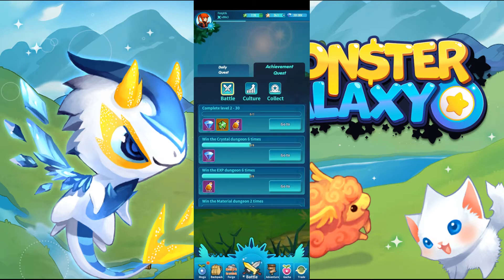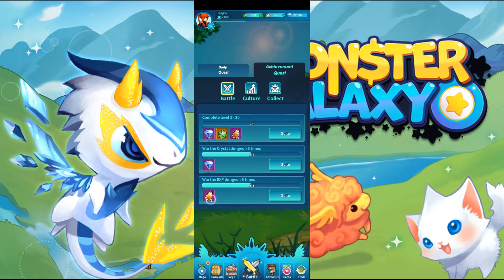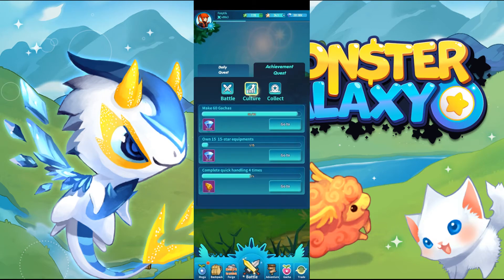A boss comes every 10 levels. Battle is just about winning battles. Culture achievements include things like: make 60 gatches, own 15-star equipments — so the ring, the cloak, and all that — and complete quick handling four times. Quick handling is on your battle menu.